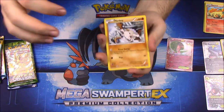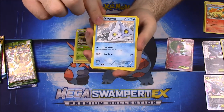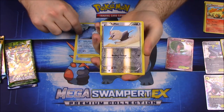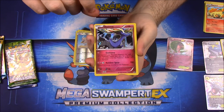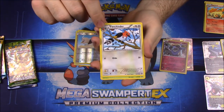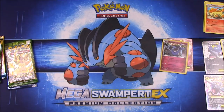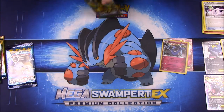Second Steam Siege pack: first up we have Mankey, Bergmite, Joltik, Mantine, Rockruff, a reverse holo, and a Xerneas which looks really cool — not sure if I have that one yet, so we'll set it aside. Then we have Fletchinder, Tangrowth, and a Gardevoir Spirit Link trainer card.